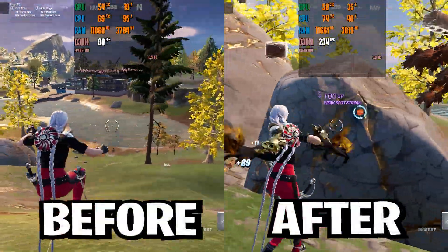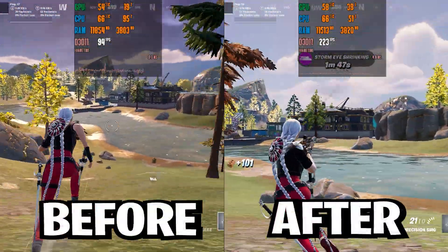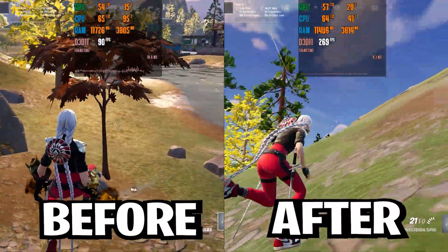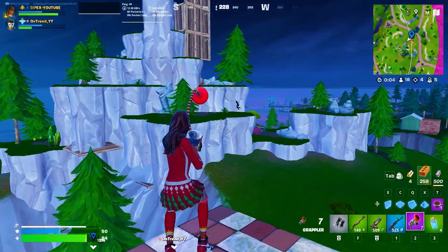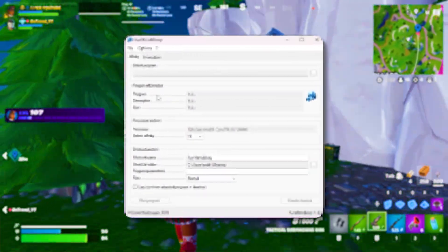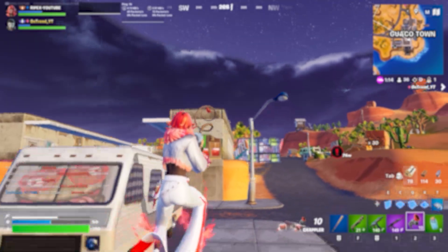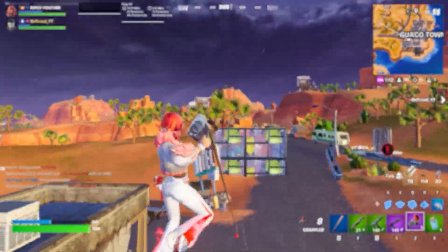If you are having FPS drops, stutters, and freezing in Fortnite — a completely unplayable experience with low or high NPC counts — in this video I'm going to show you how to fix all these problems in Fortnite. In the very first step, it is important to clean all the shader cache of your GPU.